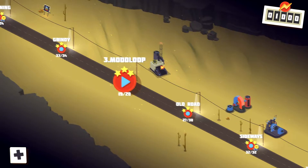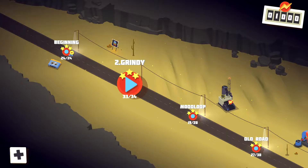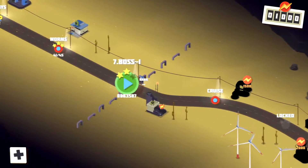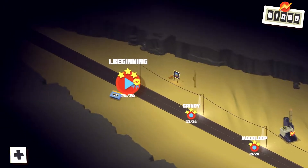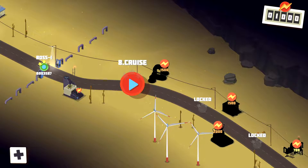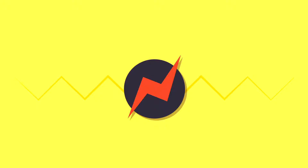So this is the level select screen here. The game, as you can see, kind of has a fairly linear order. You just play through one level and then off to the next one. I've played through the first seven levels and defeated the boss stage here, which is the seventh one. So let's just get to the next level and I will explain the game as we go.